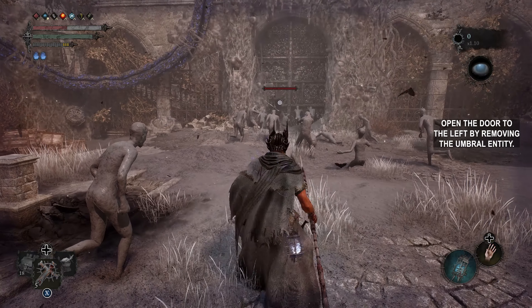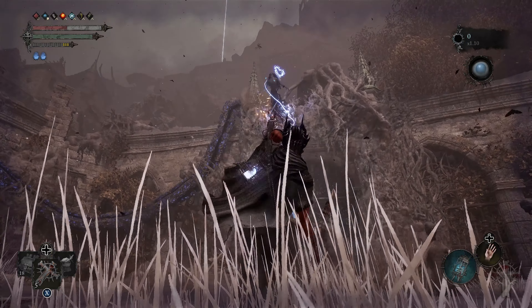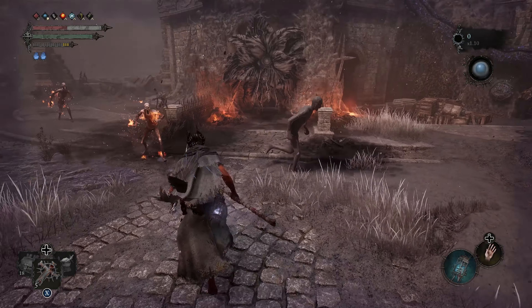You can open the door to the left by removing the Umbral Entity.